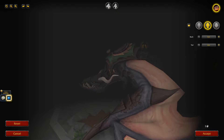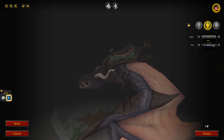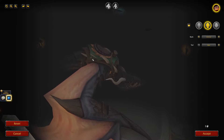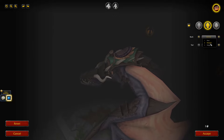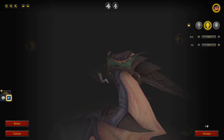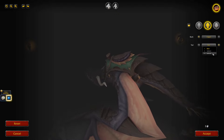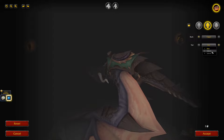Next along we have the Back customization and the Tail. For the back we have Bear, Horned, and Ridged. I quite like the Horned, but it does clip through the Saddle, so that's a bit of an issue. I actually prefer the Ridged, I think. For the Tail we have Bear, Spiked, and Spined. Spiked goes well for us here — not a huge fan of the Spined, so we'll go with Spiked.